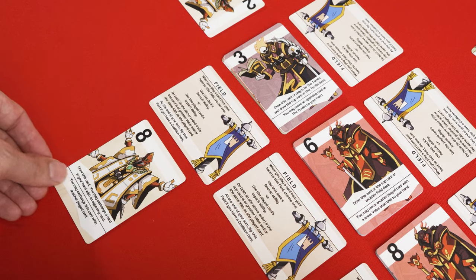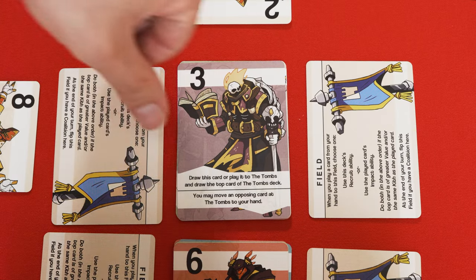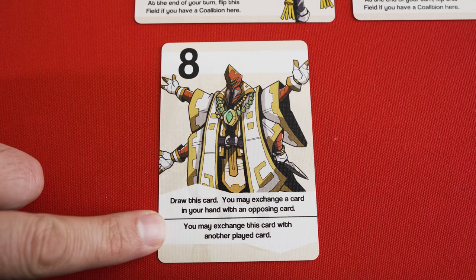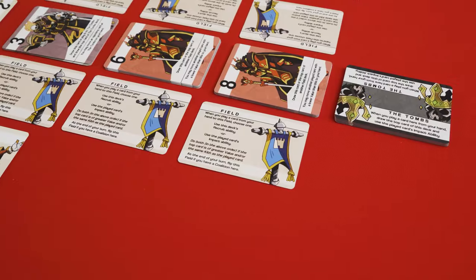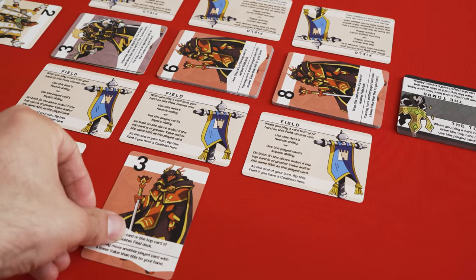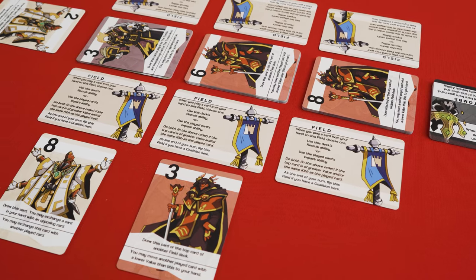When you place a card to a field, you can either use the Recruit ability of the top card in the adjoining field deck, which is the top portion of the card, or use the Impact ability of the card you just played, which is the bottom portion of the card. If the card you played is either a lower number or the same color as the card on the field deck, you can use both the Recruit and Impact abilities.